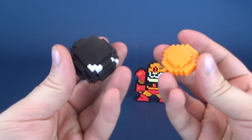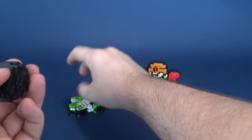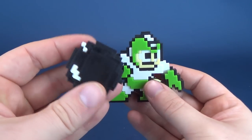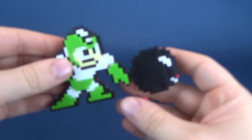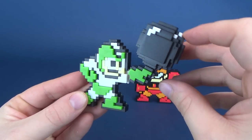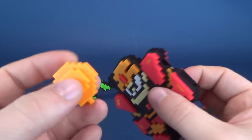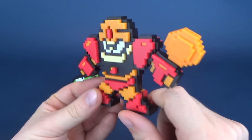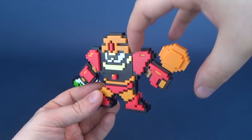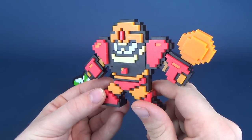The figures come with their own corresponding weapons. Mega Man includes the Hyper Bomb — the weapon Mega Man, the Blue Bomber, acquires after defeating Bomb Man. You can attach it to Mega Man's hand at the connector point, and you can move his arm up and down to make it look as if he's throwing the bomb. Guts Man comes with part of the rubble — the boulders he picks up and hurls at Mega Man, represented here in a smaller form than the big boulder from the game, but a nice added touch.